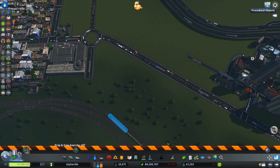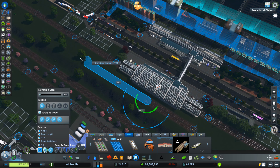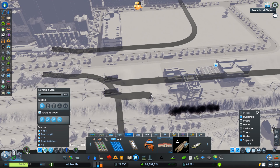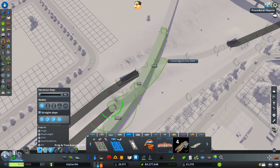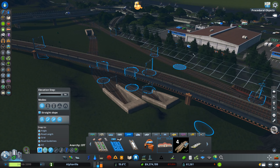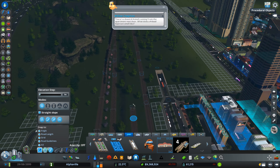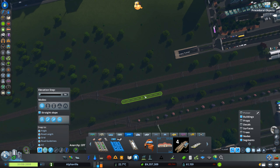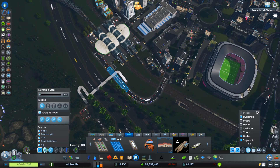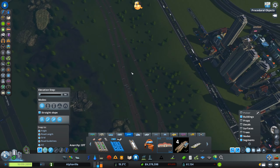Here I'm still working on the second station, making sure we have proper access and doing the big avenue — I think that will work a little bit better this time. I'm looking at where to bring the cargo line in, so I decide to put the lines over there and make sure we have a passage for the passenger trains. At the end I did some detailing as well, which I think looks really nice.